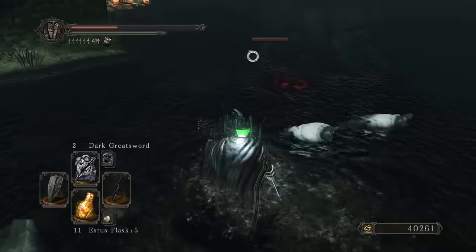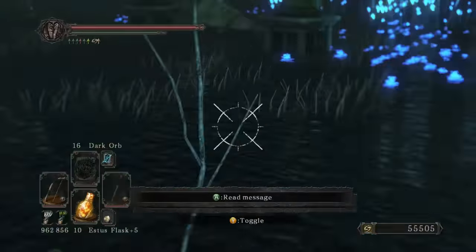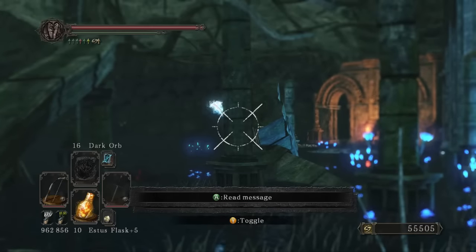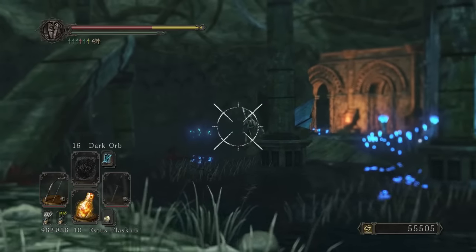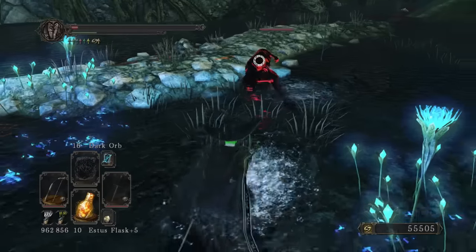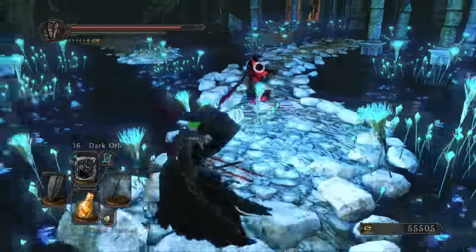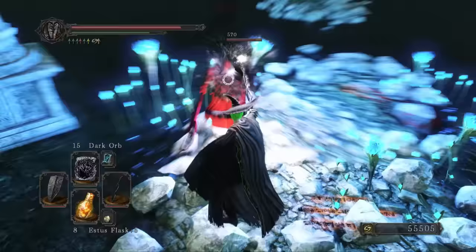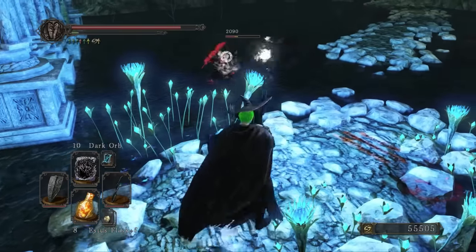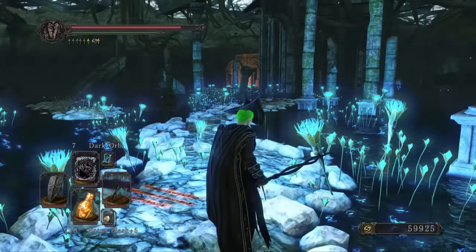Dark Greatsword, where have you been all my life? Dark Orb, you're pretty nifty too. Did you see that red phantom where I put the yellow arrow? Well, I sure as hell didn't. I'm here trying to plink away at this priestess in the Shrine of Amana, and holy shit — where did that come from? This is a new guy for New Game Plus and I completely forgot he was here, didn't recognize I had triggered his appearance, and just got completely taken by surprise. Just a fella in Pyromancer Garb with a meat cleaver. Once I got my composure back and was ready to fight properly, taking him down with standard Dark Orb spam proved fairly simple. But yes, that's another lovely surprise for New Game Plus.